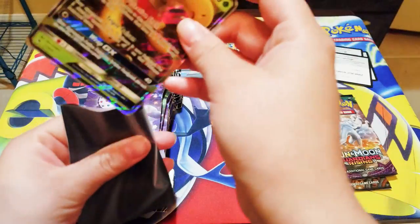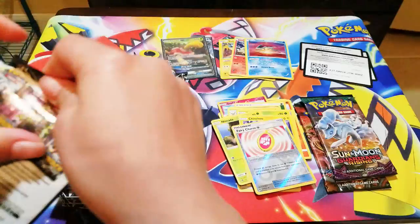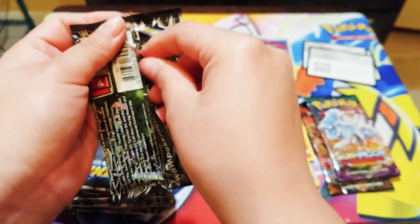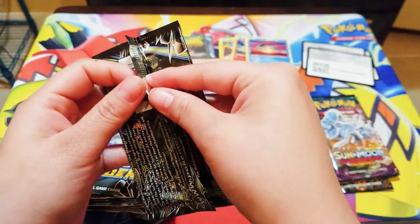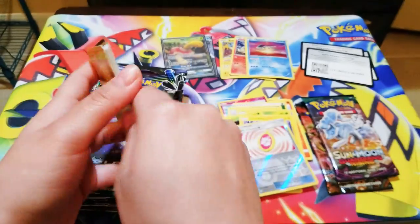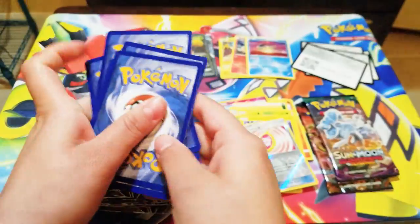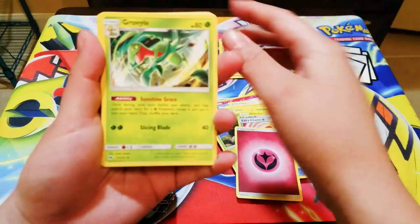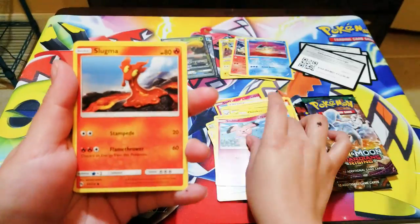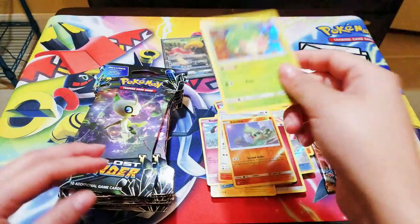So if you have any suggestions for Japan — like you want me to make a video from the Pokemon Center, or you want me to open some Japanese Pokemon trading cards, or maybe visit the Pokemon Cafe — comment down below! We got Fairy Energy, Vaporeon, Brionne, Snubbull, Slugma, Pikipek, Larvitar, reverse foil, and a Shaman hollow — very nice!